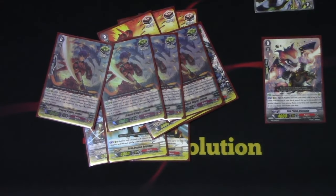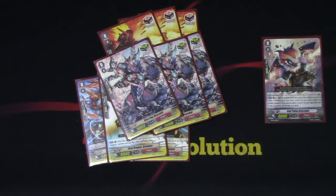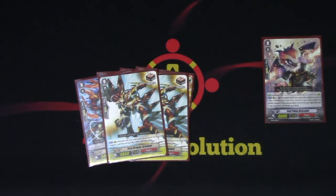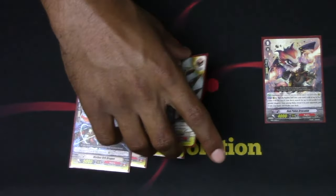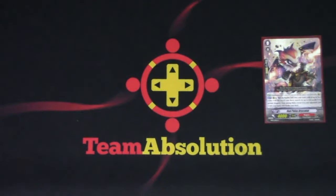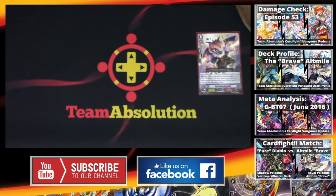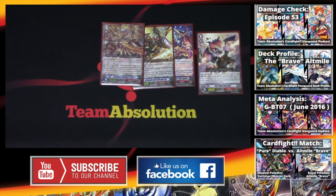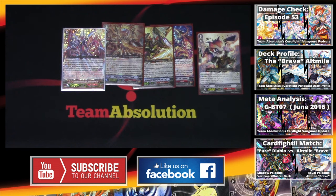That's really about it for the deck profile. In terms of tough matchups: Angel Feather is just nuts right now. Worlds is pretty difficult but not unbeatable. Shadows is annoying. I haven't played against Link Joker, Aquaforce, or Granblue yet, so I can't tell with those. But all in all, from what I have played against, this build is pretty solid. Still experimenting with other things — if you have any suggestions, comments, or ideas, let me know. Once again, this is Braxton from T-Map Solution. Make sure to like, comment, subscribe, and catch you guys later!